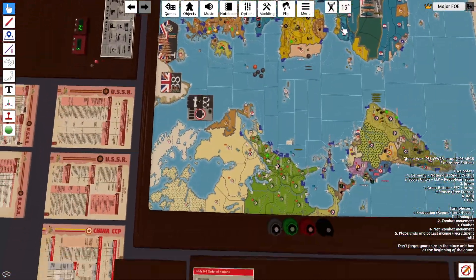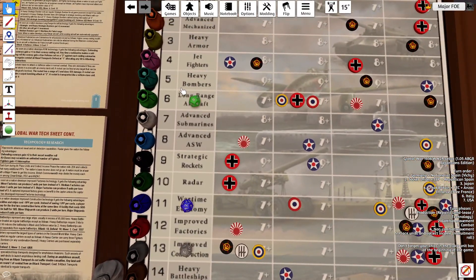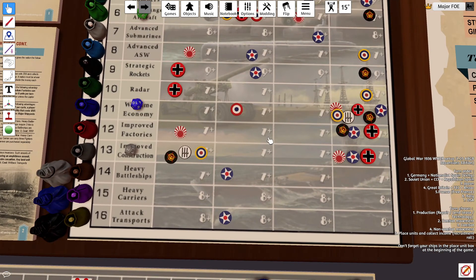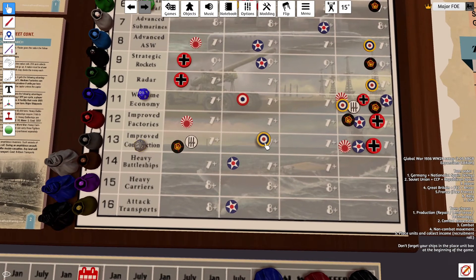Start with our three tech rolls. Going for Long Range Aircraft — needs 7 or below, friction or above. Below would be nice, but it's a 1, so that's a no. Wartime Economy needs 7 or above — that's a 10, so we've got Wartime Economy. And Improved Constructions, 7 or above — that's an 11, so that goes to Stage 2.